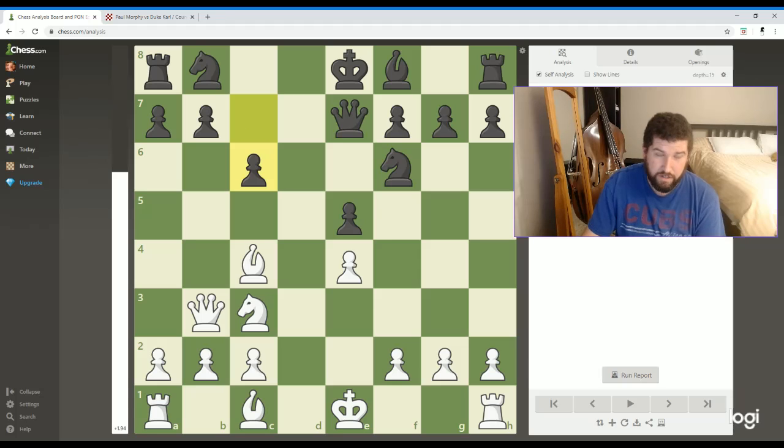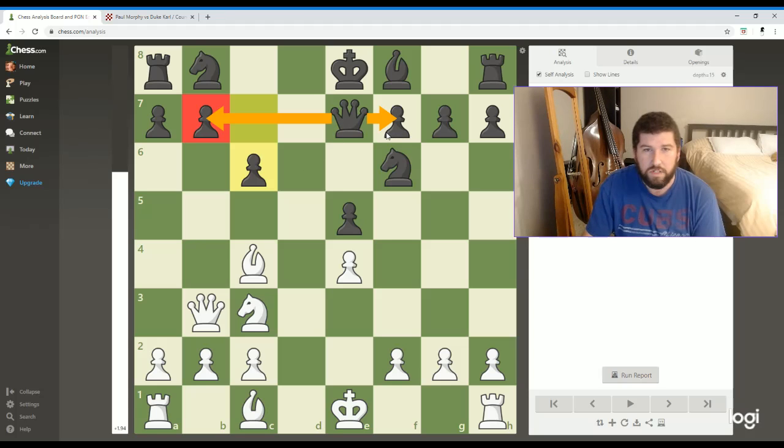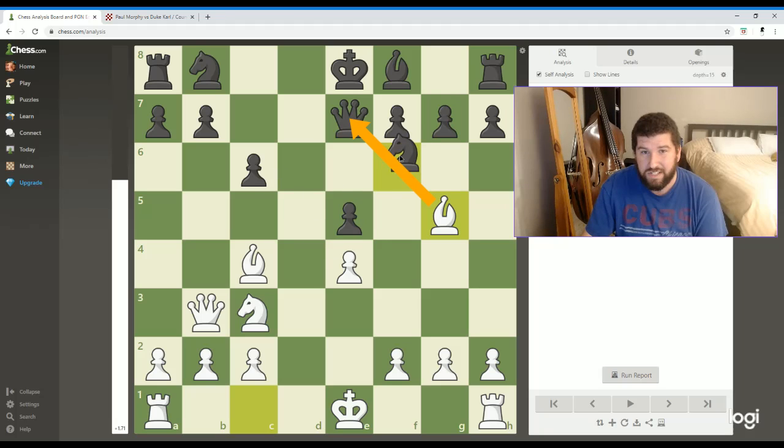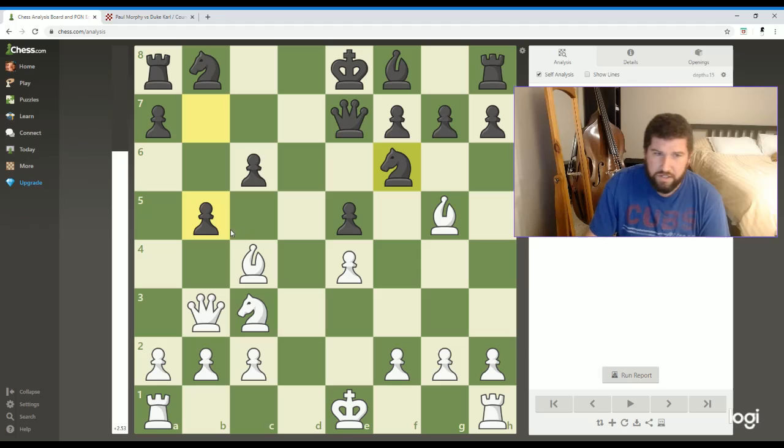The Count and the Duke decided to protect their pawn by moving the c-pawn forward, so it looks like they have all their bases covered — queen protecting the pieces that were being threatened. And Paul Morphy comes out with this move: he develops his bishop, pinning this knight to the queen. So this knight can't really do much anymore — he's pretty stuck. The Count and the Duke respond by attacking this bishop, trying to make him retreat. And Paul Morphy does a pretty cool move right here — I would not have done this. I probably would have just retreated my bishop and saved him, but Paul Morphy makes a sacrifice.